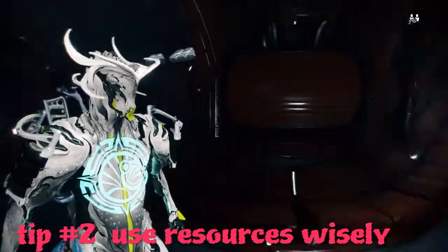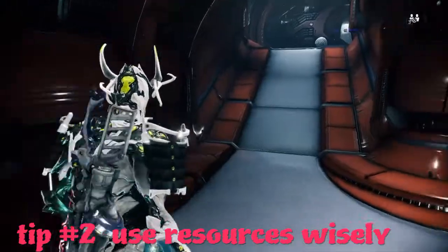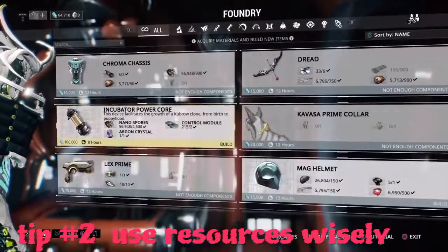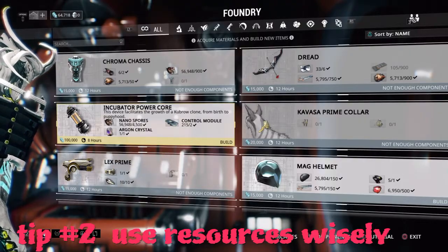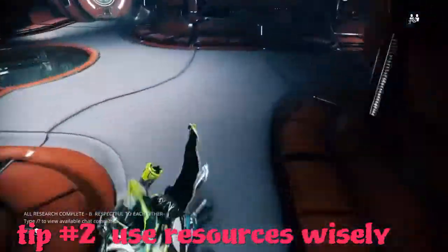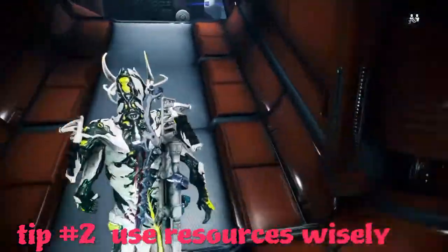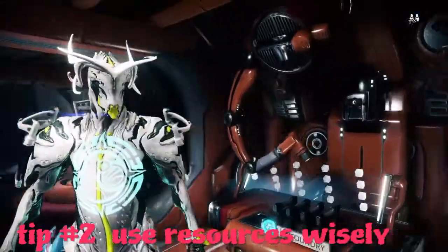Moving on to tip number two — this one's gonna be pretty obvious, but most people don't realize what they're doing. Pretend you've got something that you want to build but it requires a timely resource. For example, an incubator power core requires an argon crystal. You want to prepare ahead of time — have the blueprint before you actually go farming for argon crystals. Because if you don't have the blueprint and you don't have enough money for it, the argon crystal might go away because you waited too long and didn't use it.